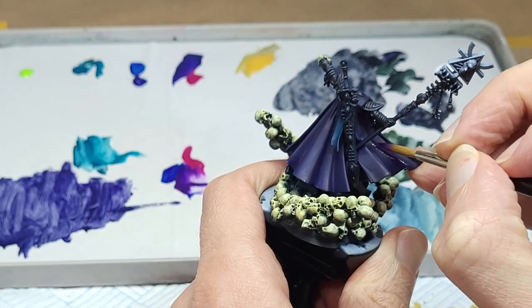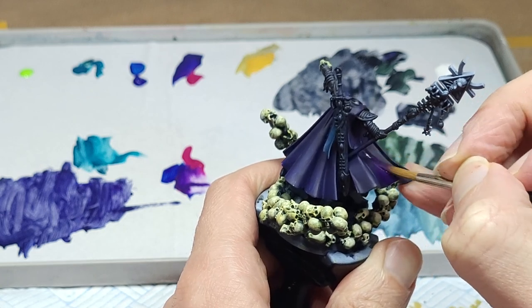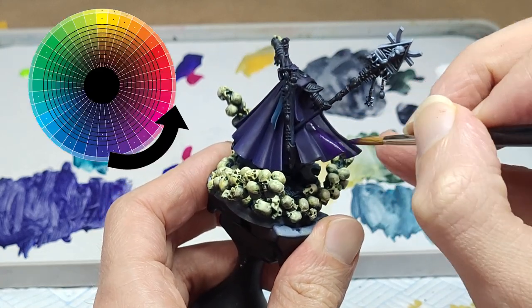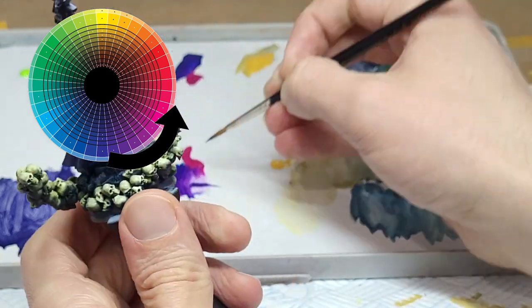OK, the cloak is dry, let's get back to that now, starting with a significantly warmer purple. Warmer, in this case, just means more magenta, since that's the colour that is closer to the warm side of the colour wheel relative to our starting blue-purple.